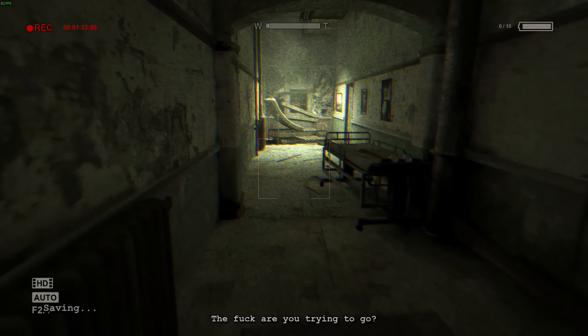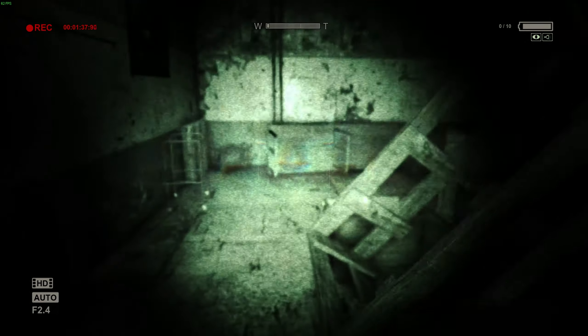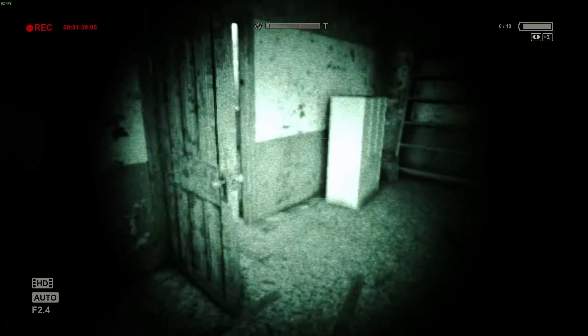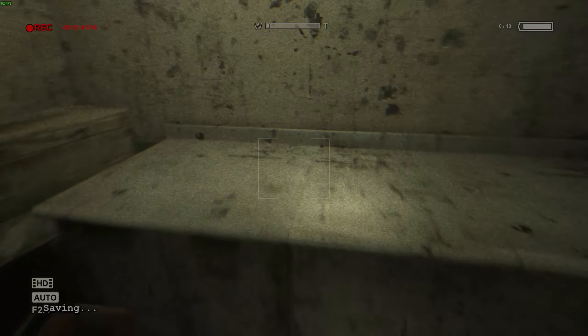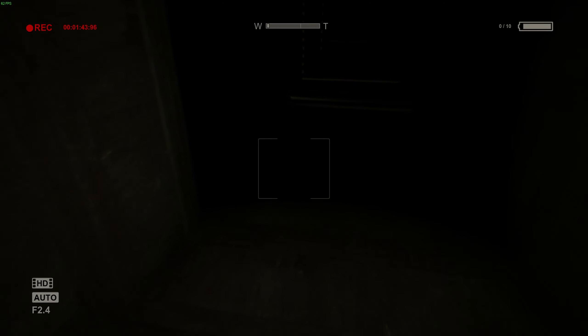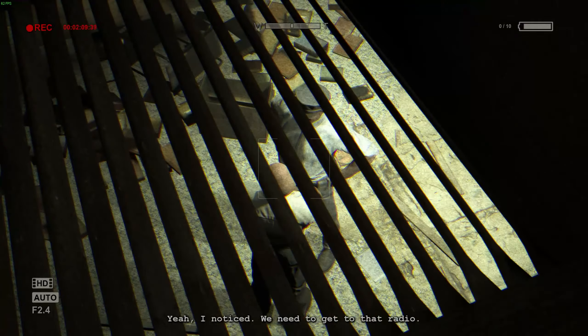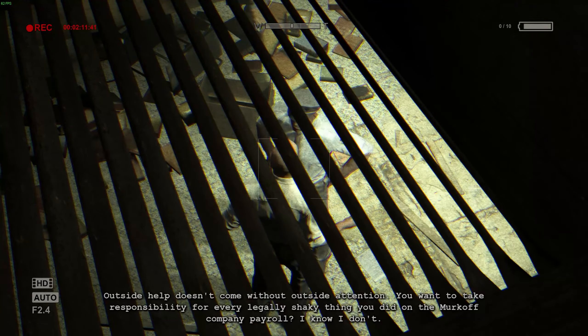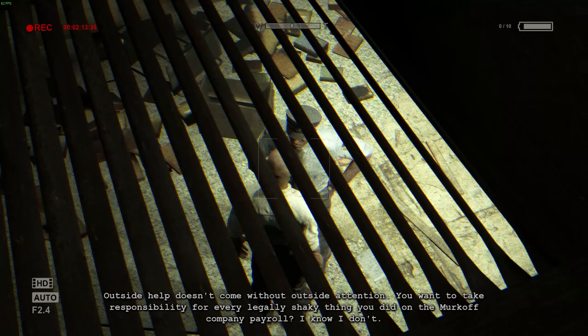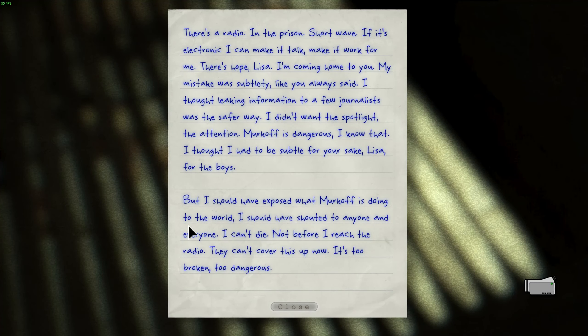When you reach this area, just after you have a conversation with some inmates, you'll have to run away from this guy that stands up quickly, through this door, all the way around here, past this guy beating on another inmate. Then you need to hop up on the desk and into the vent. Once you reach the vent, look down into the opening on your left and watch these guys have their conversation. You'll get your second note, which is a radio in the prism.